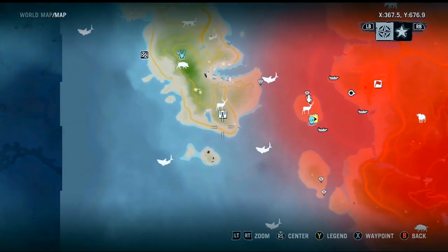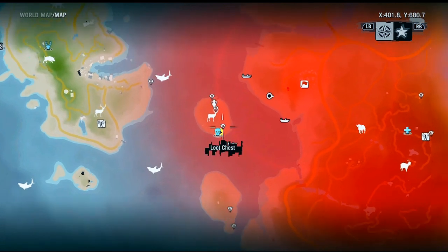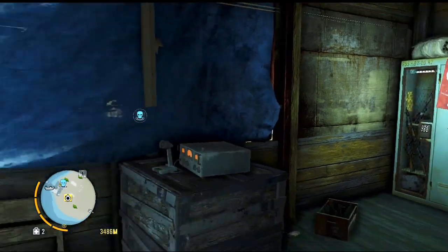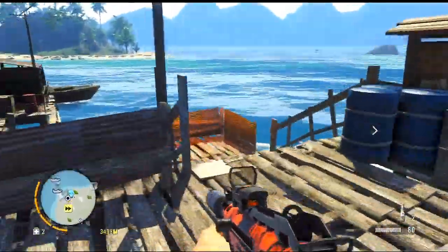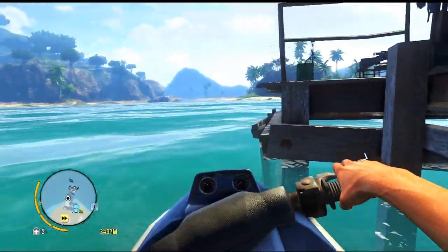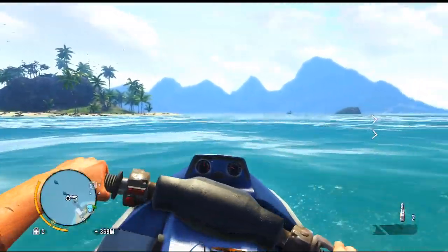There's another location but we can't fast travel there. Let's fast travel back. I don't want to swim across the open waters because there are sharks and they scare me. Let's get out of here and get ourselves another boat because we beached our jet ski like an idiot five seconds ago. We want to go this way — good, it's away from the pirates.